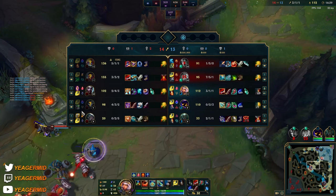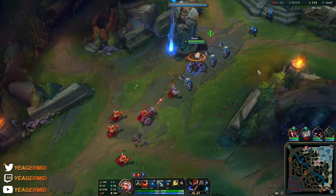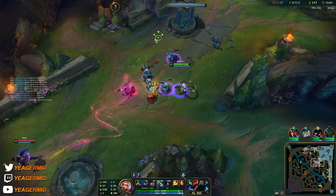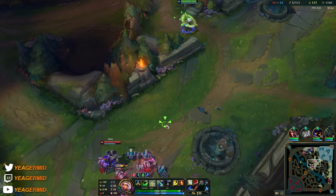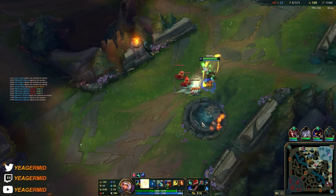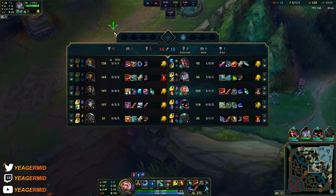Graves is gapping our jungler pretty hard. He doesn't have as many kills but if you look at what Graves has done around the map he's actually doing way better — especially the pressure he's been applying in mid lane. That ultimate range seems pretty nuts on that champ.